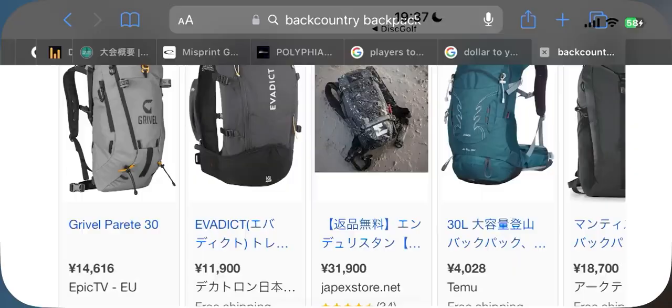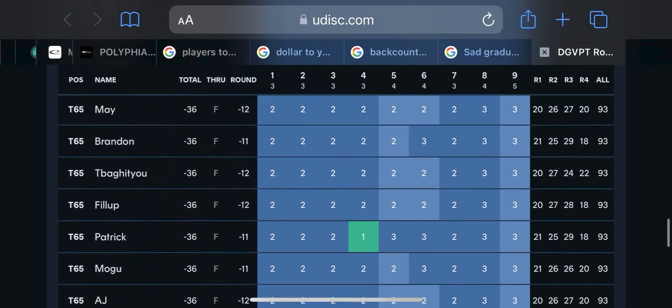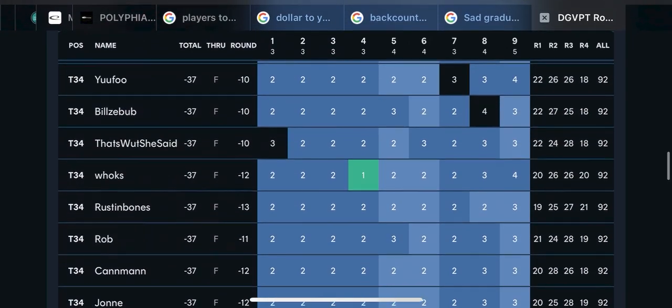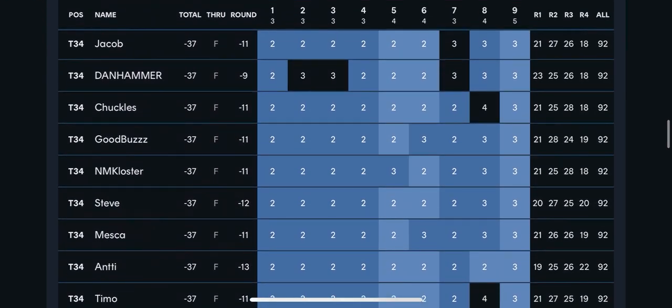Let's have a look where we've ended up. We tied 65th — I think that's very similar to what we did last week. Our total score was 36 under. Top 50 would have been 37, so one stroke off top 50. Well, I'm going to keep trying for next week, so join me next week for that. Thank you very much for watching this video. Remember to like and subscribe, and I will see you next time.